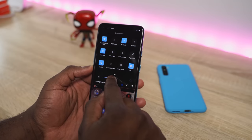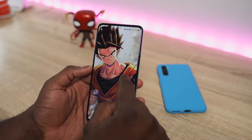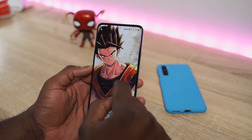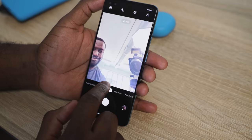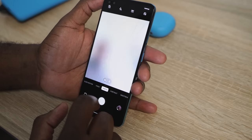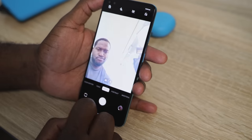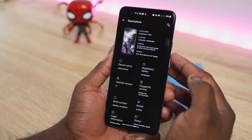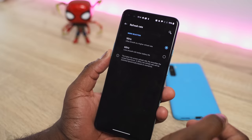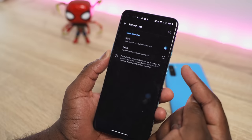The display looks so nice — you've got almost symmetrical edges all around. And you'll notice there are dual front-facing cameras, dual punch-hole cameras. One is an ultra wide, which is pretty cool. The display is 2400 by 1080p and it's also a 90Hz display, which we love to see for gaming.